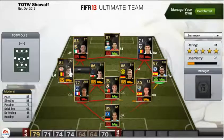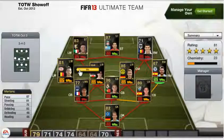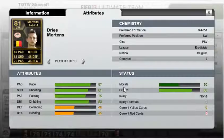We have a great midfield this week. Starting with the left mid, which is Mertens — he's actually a left wing in the game, 81 rated overall. He plays for PSV in the Eredivisie and is from Belgium. He's got a nice 87 pace, 81 shooting and 83 dribbling.